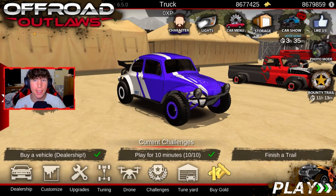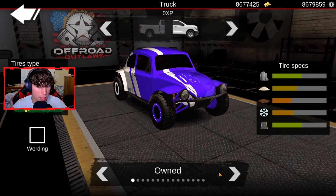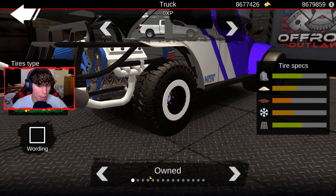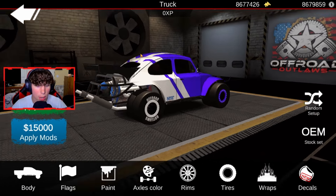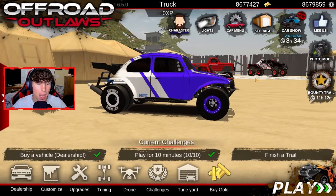I built the car really quickly and now I'm going to show you the tune and how to adjust everything in order to make it be able to hit 300 miles per hour and maybe even 400 miles an hour. First things first, we're going to go into Customize, we're going to go into Tires and we are going to equip the drag tires. We're also going to buy dually tires for the drag tires and then go to the back and do the exact same thing. I'm going to equip wording just because it makes it look more like a drag race car. So we're going to go ahead and hit Apply Mods and now we have those applied.